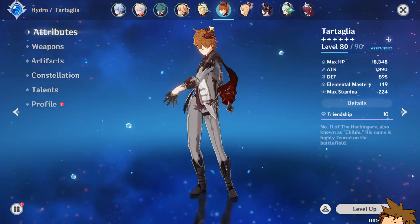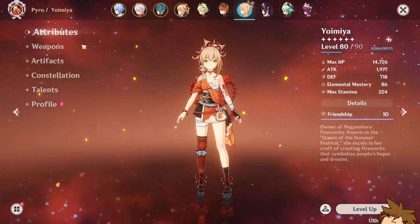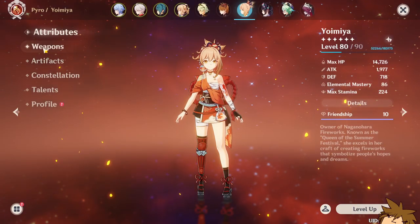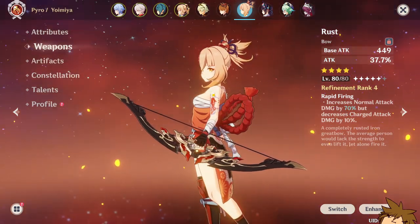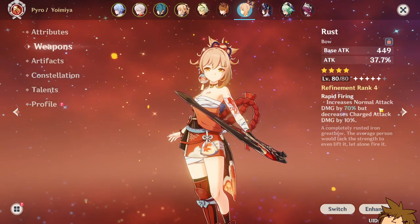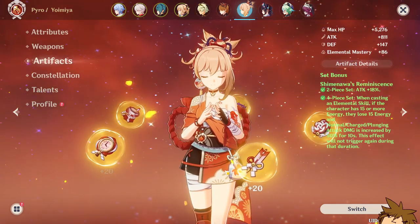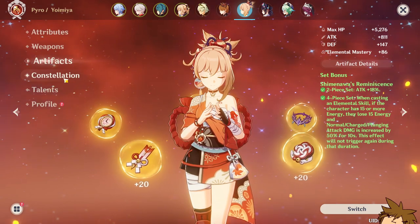Yoimiya's build is now pretty good. She's 80/90 — she doesn't really need to be 90. Her stats are 64 crit rate and 187 crit damage, with 116 energy recharge and some pyro damage bonus. The Rust bow is at 80/80 at refinement rank 4, which increases normal attack damage by 70% — absolutely massive. Her artifact set is Shimenawa's Reminiscence, though I realize it may not be the most optimal, and I plan to work on that. Talents are 9, 9, and 7.